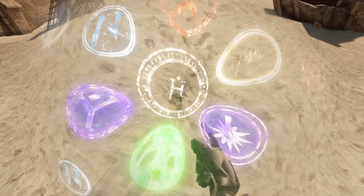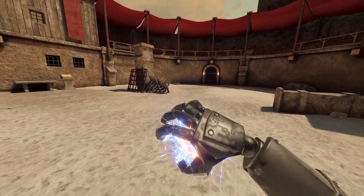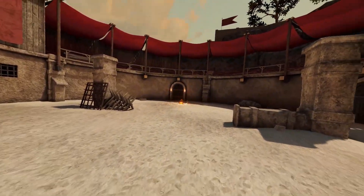Next spell is Plasma. Plasma is lightning and fire mixed together.